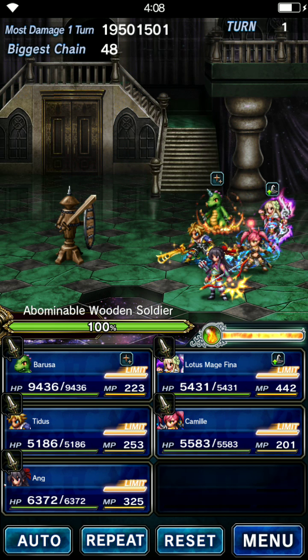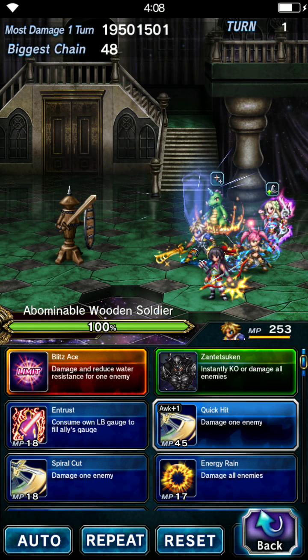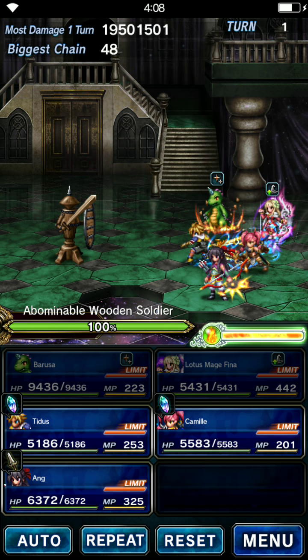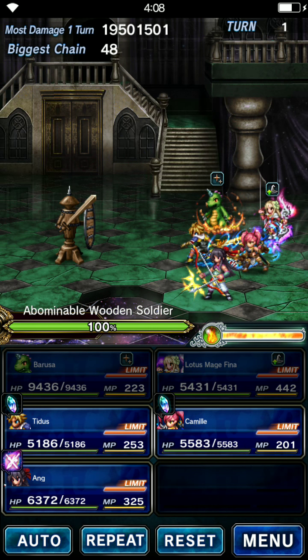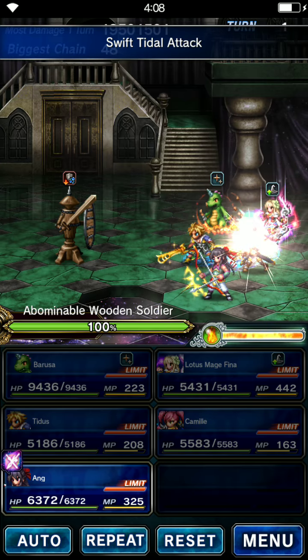I'm going to do a perfect spark chain tutorial for you. First, we're going to get two characters that chain perfectly: Swift Tide Attack from Camille and Quick Hit from Titus. And then we're going to get our capper, the Falling Sun. We're going to do them all individually so we can get a baseline of how much damage they deal.